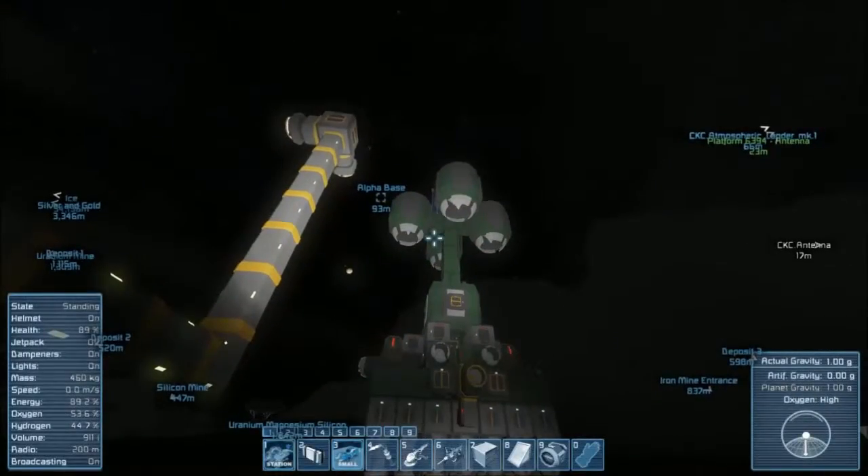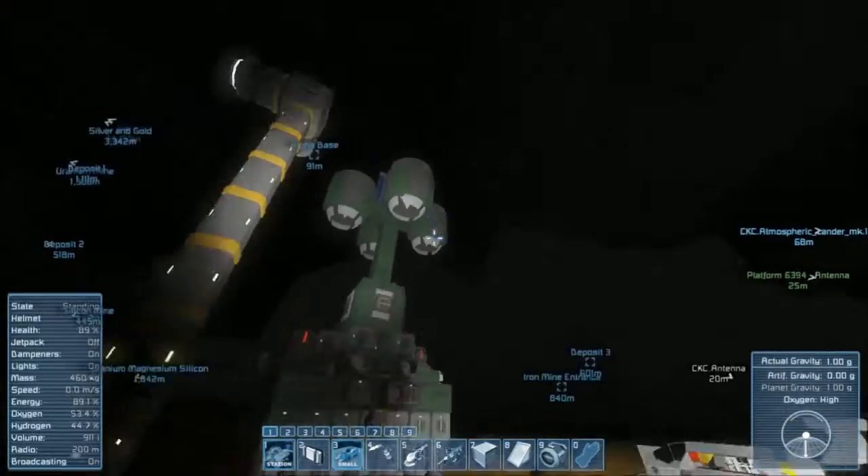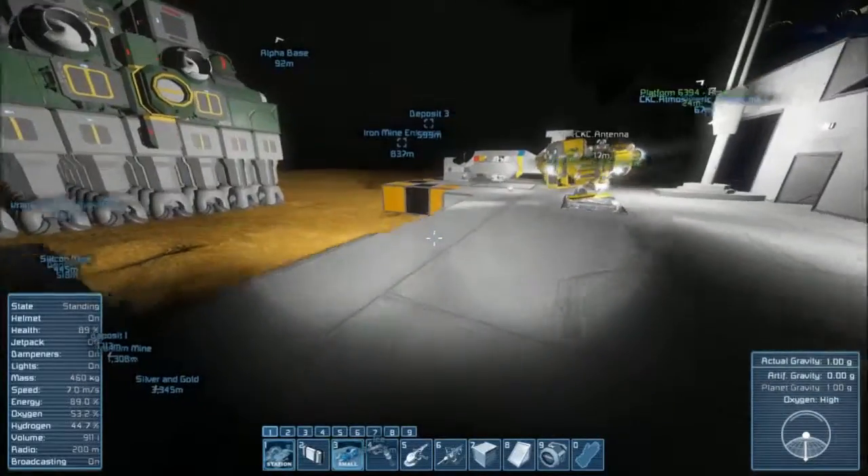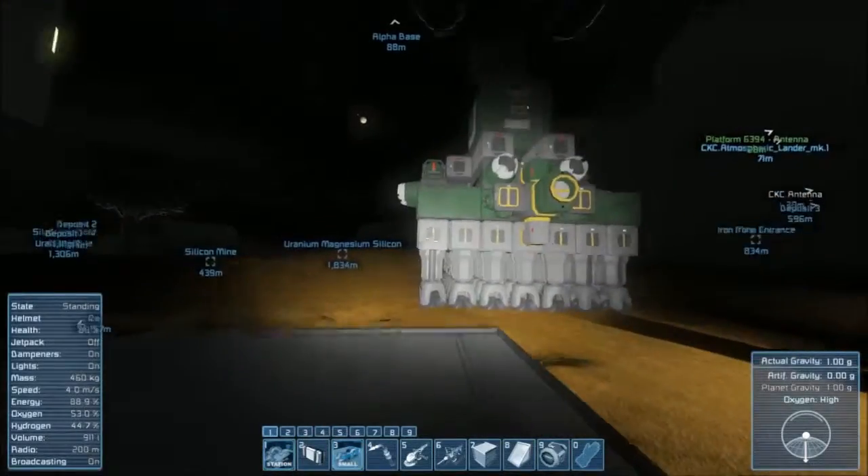I want to put it somewhere level, because I did hop in it and turn something on earlier when I was messing around and it toppled over because it was on unlevel ground. I just did a quick load and everything was fine. I'm not sure how many drills are on there, but there's a lot. We're ready.